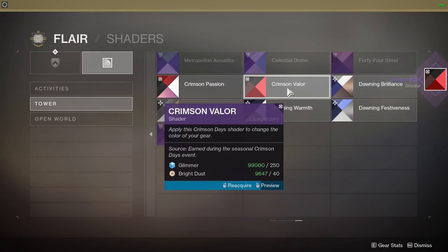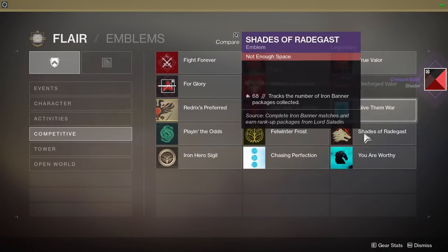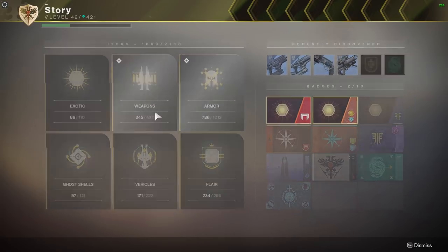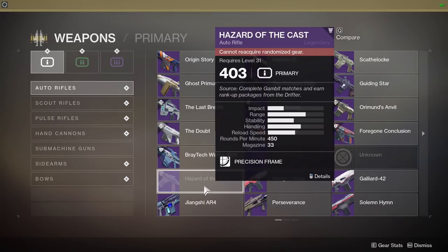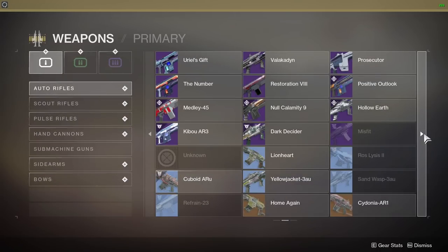It's all self-contained in your character's inventory. I love the fact that you can preview weapons in the world and find out how to get them — like Hazard of the Cast: source is completing Gambit matches and earning rank packages from the Drifter. So if you hear on Twitter there's an overpowered weapon in the crucible, you can hop into your collections and look at the vague description of where it comes from.